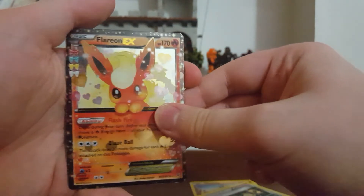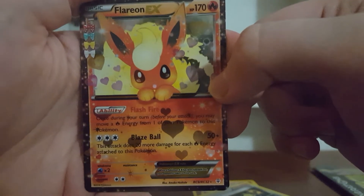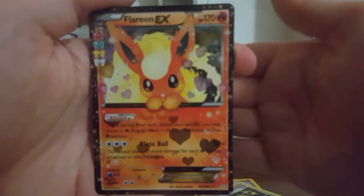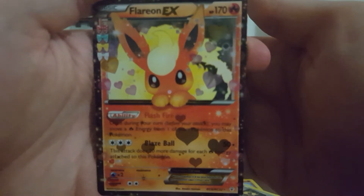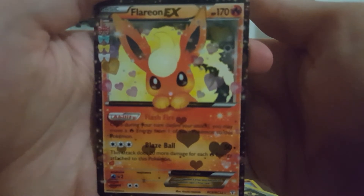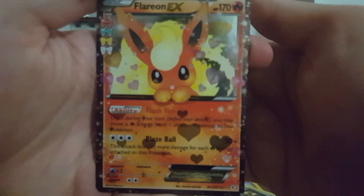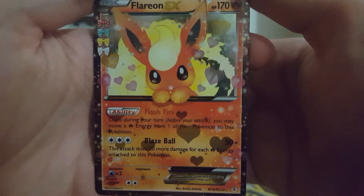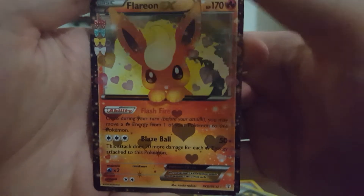A Flareon EX — now that is a nice card. I think it's Radiant Collection. Yep. 170 HP. Once during your turn before you attack, you may move a Fire Energy from one of your Pokemon to this Pokemon. And then Blaze Ball costs three Colorless Energy. This attack does 20 more damage for each Fire Energy attached to this Pokemon. Pretty good.